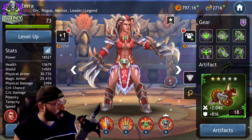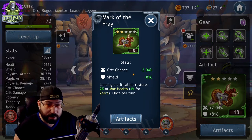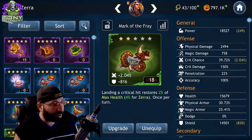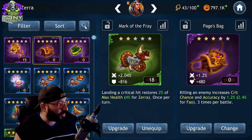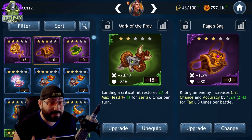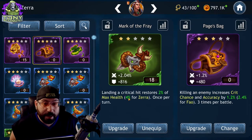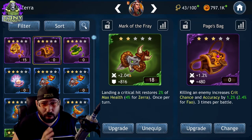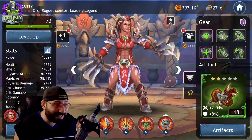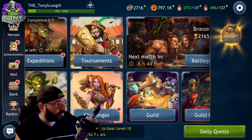Moving to the next character — this is one for Zera, and this is actually not a great artifact on Zera, which is why I wanted to show it. Critical chance is something I'm looking for on Zera, which could be good, but I'm only using this because it already had this buff on there. Generally if I found one that was higher I'd want that, but this is a green artifact — an early artifact — so I'm not worried about it.